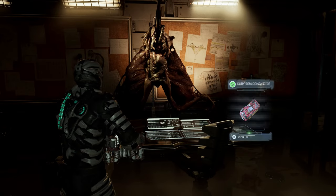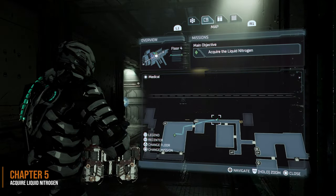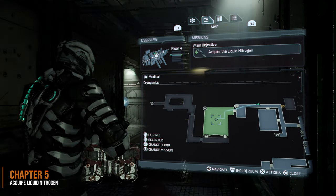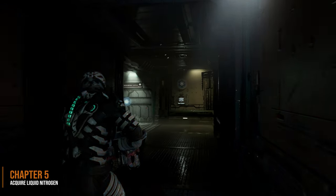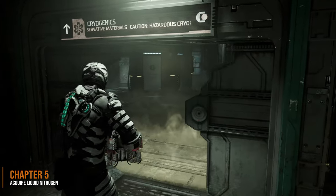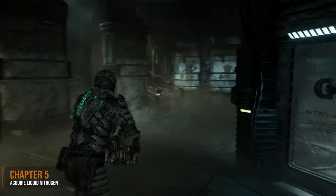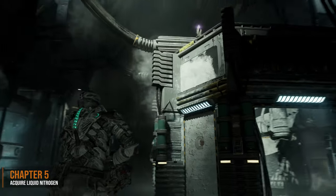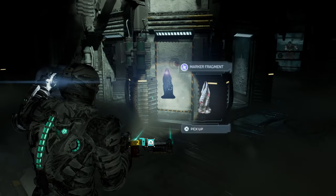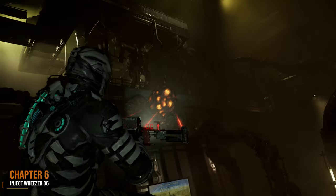There's also a second marker fragment in chapter 5, and this is where you're trying to acquire the liquid nitrogen. For this, you're going to travel to the cryogenics lab — the area where you have to trap the hunter in it. On top of the chamber itself is going to be the marker fragment. You're going to have to use Kinesis to pull it down. That is the second marker fragment in chapter 5.